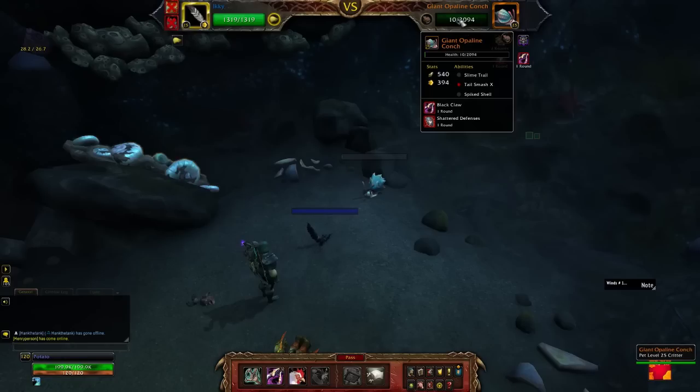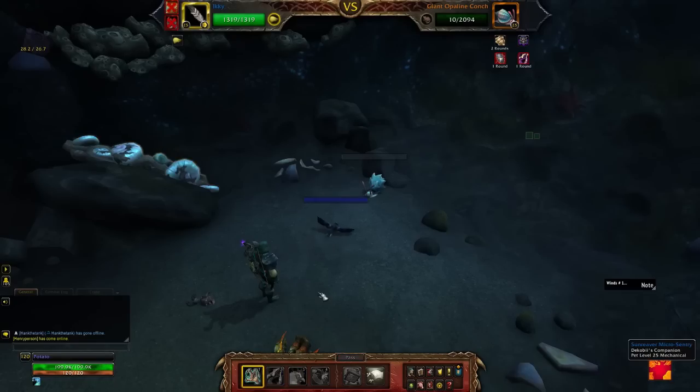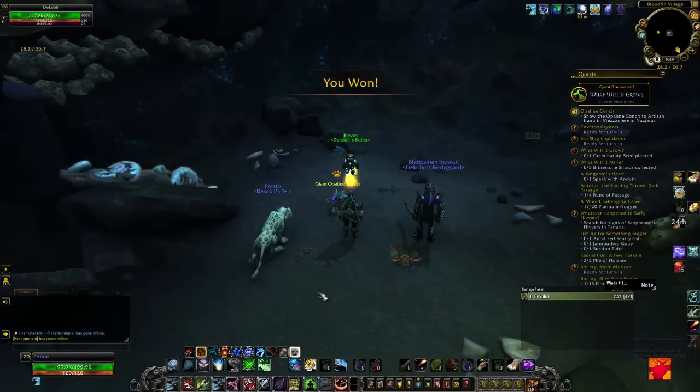Any third pet with an attack can do 10 damage to this guy. We're going to go ahead and use our Savage Talent — he does still have the Shattered Defenses and Black Claw debuffs up, so this should end the fight very, very quickly. And just like that, the Giant Opaline Conk falls, and you are up another world quest or reputation quest or whatever it is you're looking for.